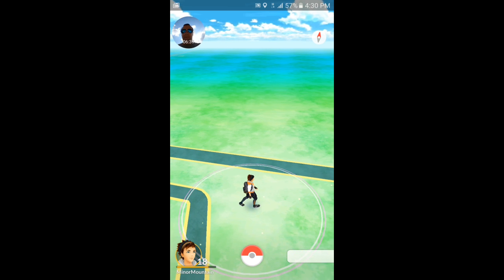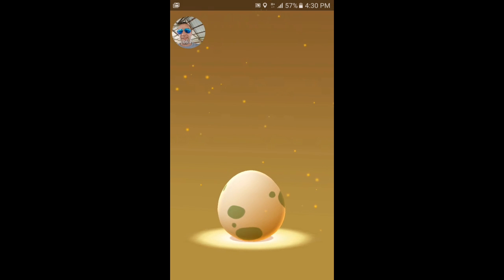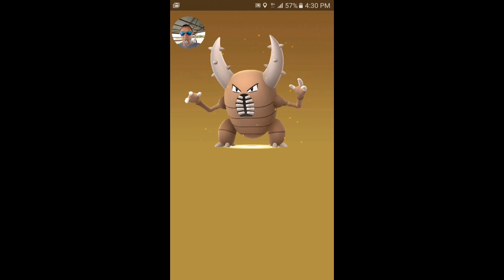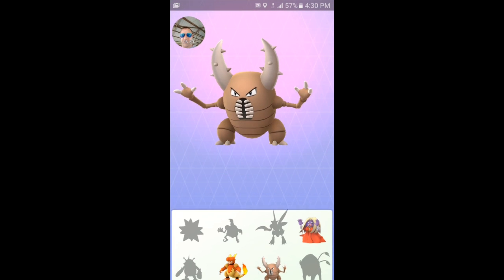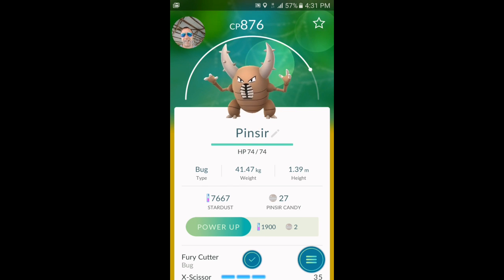There we go! Here we are — what do we have? Pinsir! Nice. 876 CP — wow, that's a high CP right there. Wonderful.